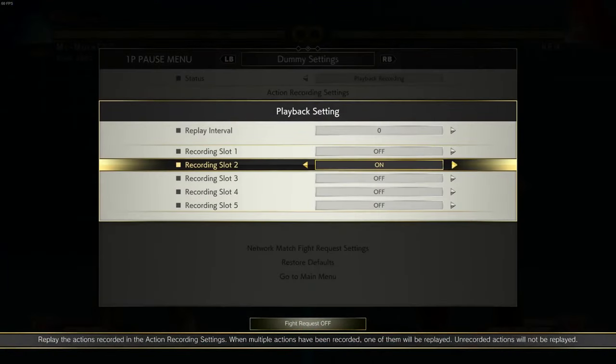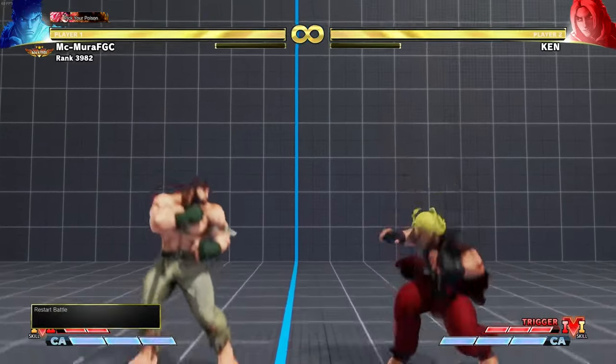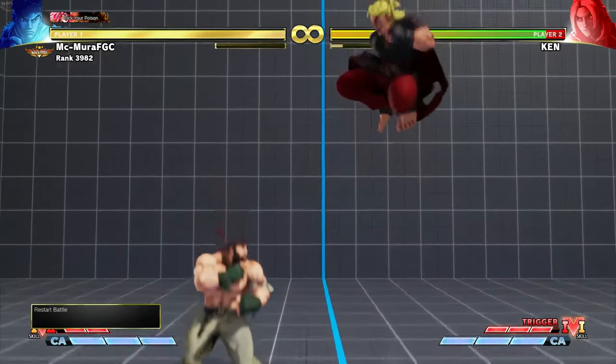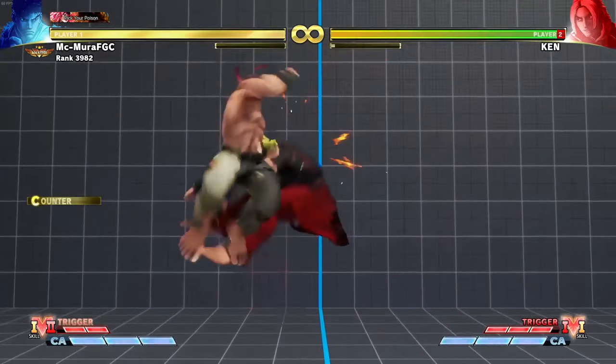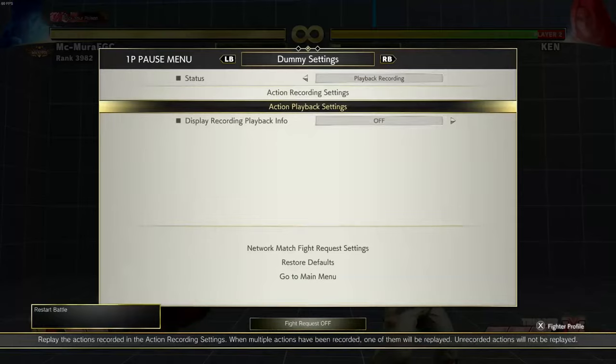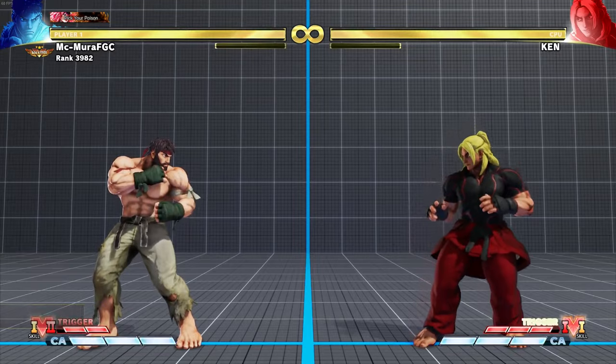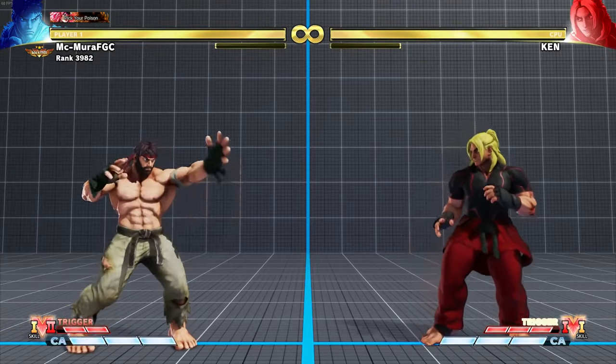Ryu is very good at anti-airs. He has his heavy kick for far range jumps, his crouching heavy punch which is really good, his jumping medium punch is very good as well, and of course the Shoryuken is a very powerful anti-air. So Ryu has an answer to almost every angle when it comes to jumping.